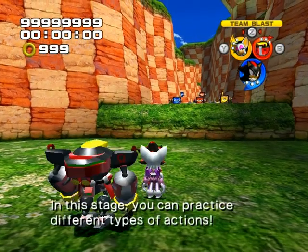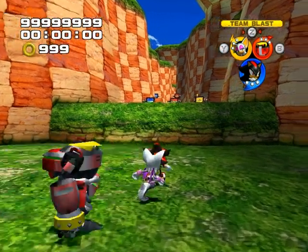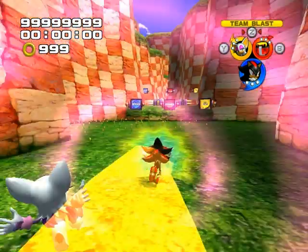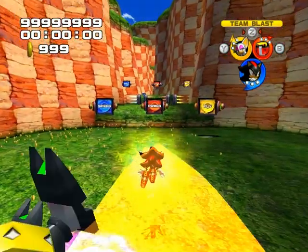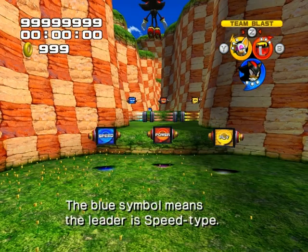Hello! First, I'll explain the formations! Do you see the blue? The blue symbol means the leader is speed type!